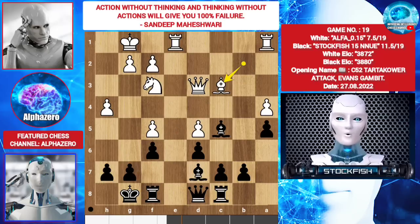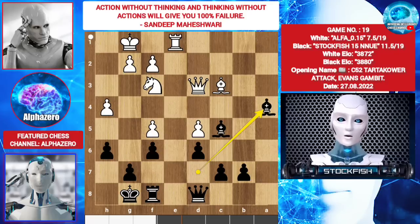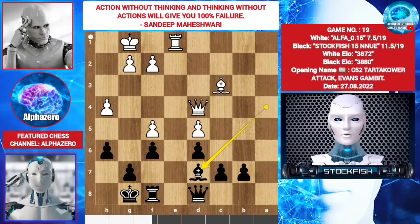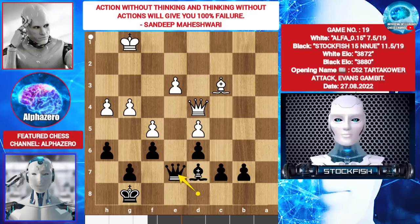Bishop c3, h6, bishop takes a5, rook a8, bishop c3, rook takes a4, rook takes a4, bishop takes a4, knight d4, bishop takes d4, queen takes d4, bishop d7, g4, rook e8, rook e3, rook takes e3, f takes e3, queen e7, e4.